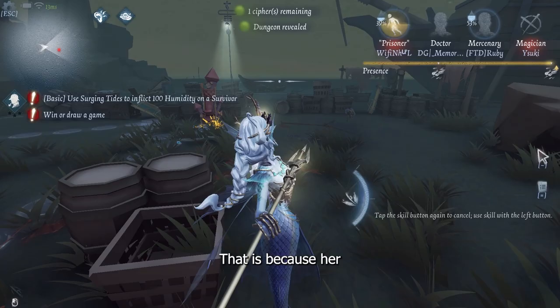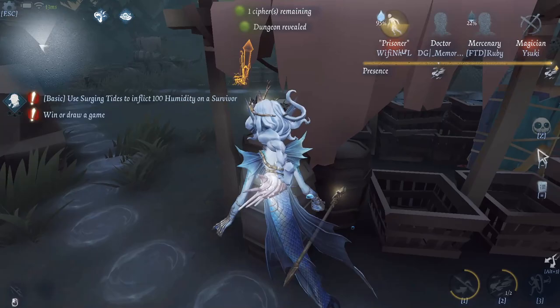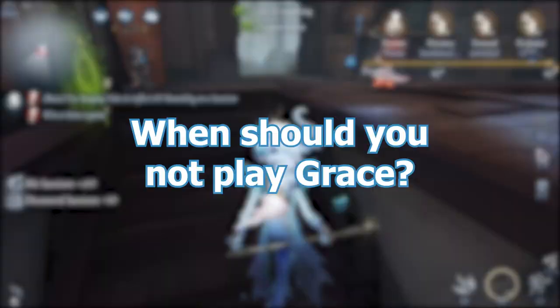As for Persona, Nyad should use 36. That is because her strength is anti-looping, so she would not need 12 to deal with loopers. Her anti-loop also forces survivors to transition to new areas, which could result in free hits. Thus, insolence should not be required.